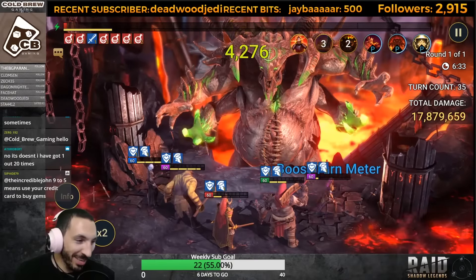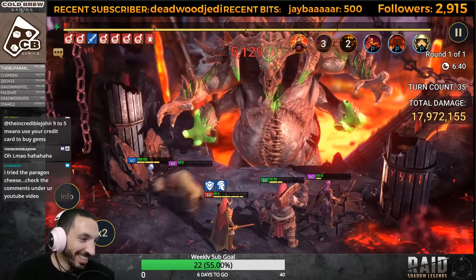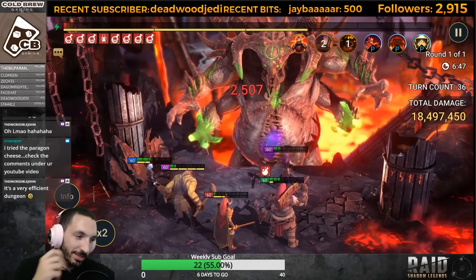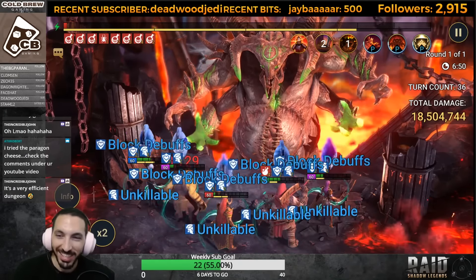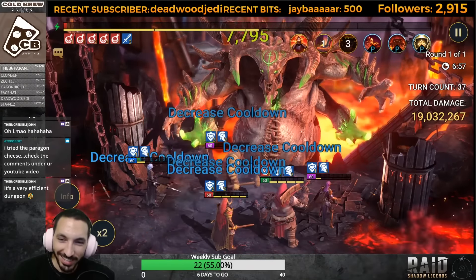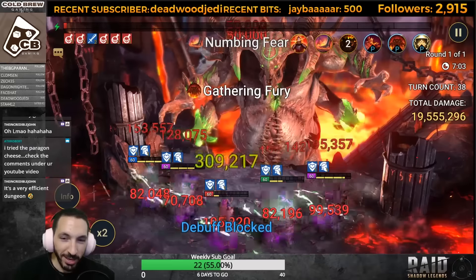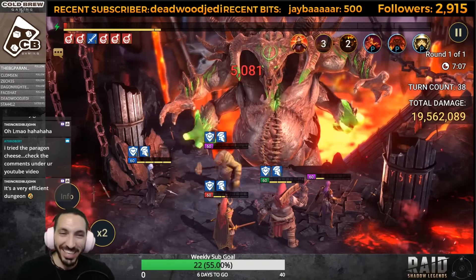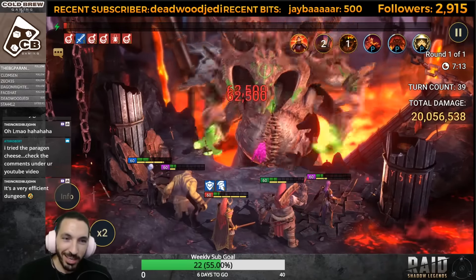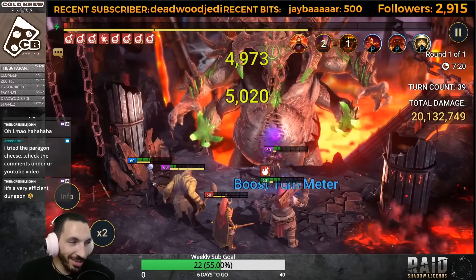Yo IncredibleJohn, the 9-to-5 dungeon! I was telling the stream the other day - the best way to farm items in this game is the 9-to-5 dungeon. We mean just going to work, getting money, and then buying stuff from Raid. Using that money to buy gear is the fastest way. It's the most efficient dungeon actually, but you have opportunity cost - am I gonna not eat this month in order to buy that gear in Raid Shadow Legends?